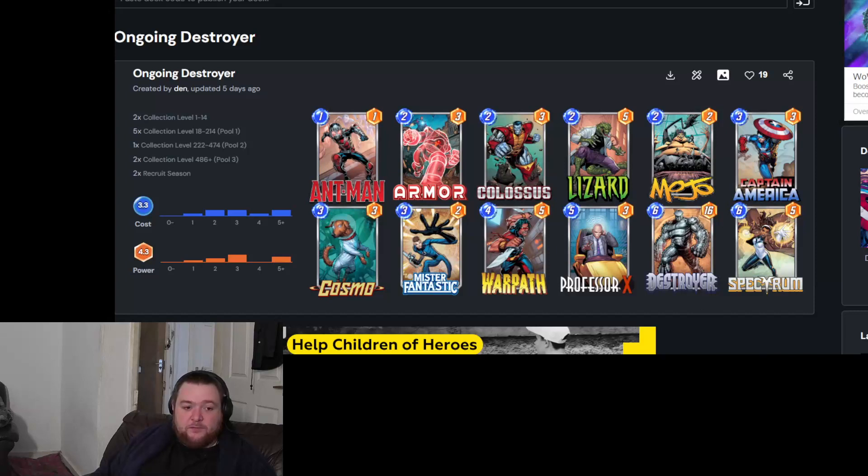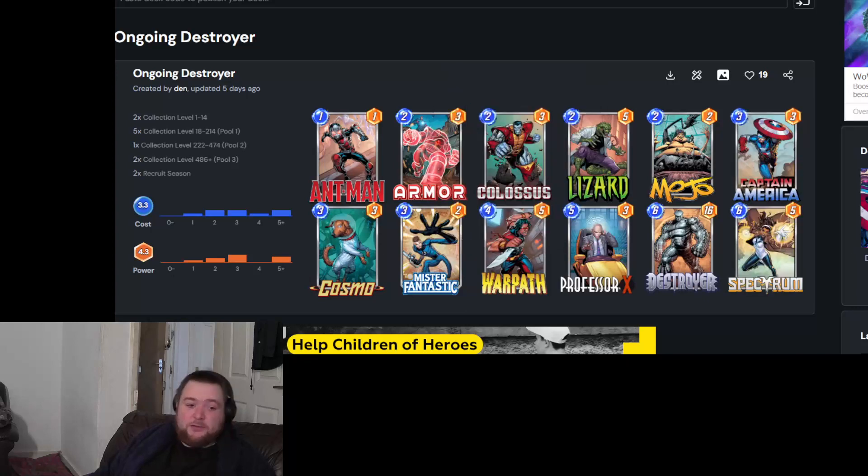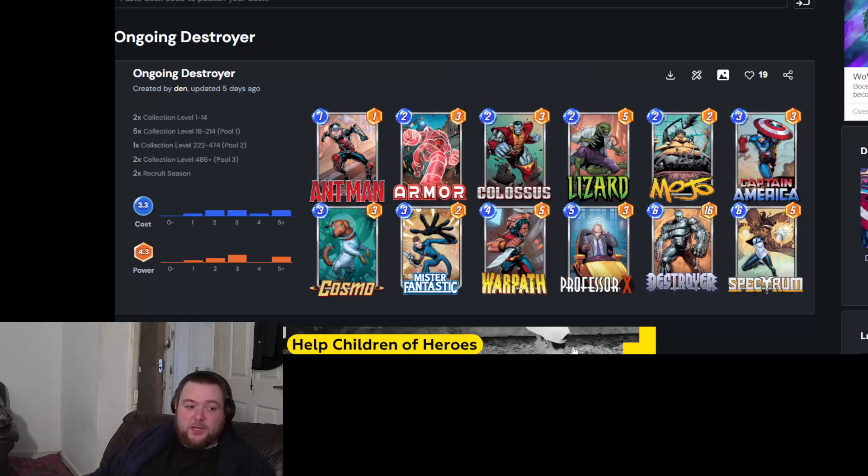The simple plan is: you fight for one location, drop Cosmo on a random location away from the rest of your cards so you can drop your Destroyer on it. Slap down a Destroyer, win the game. It can be a little telegraphed, but at the same time it's hard to stop if you've already got Cosmo down. You also have the second option with Spectrum to buff up all these cards — the power adds up.